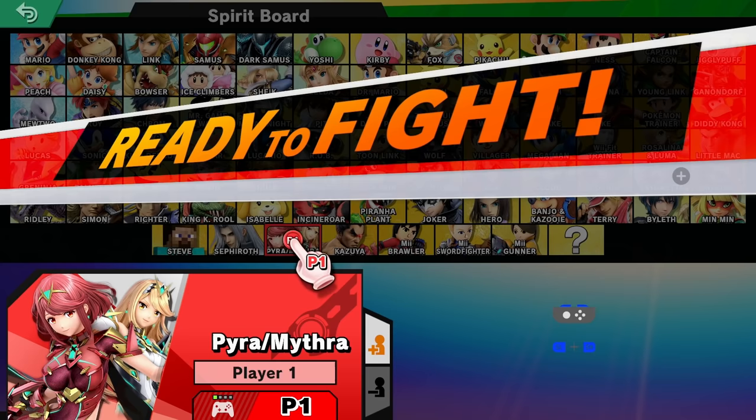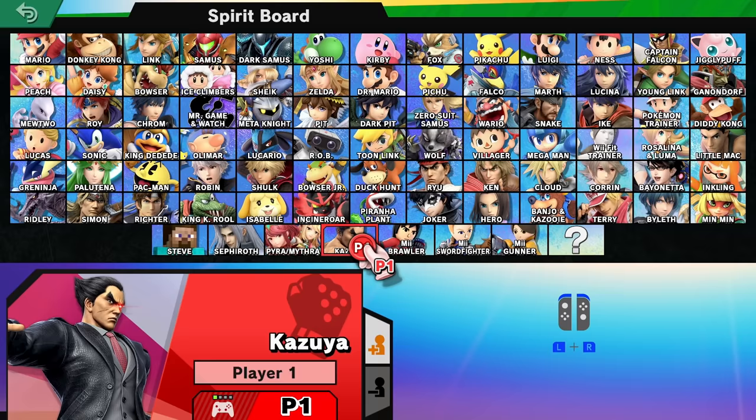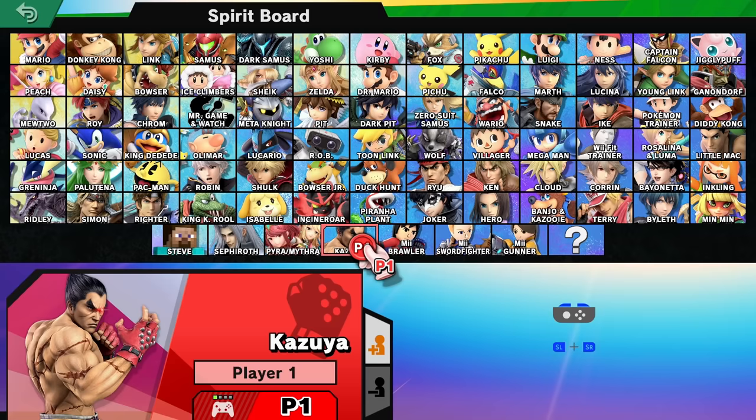Let's switch my party — not Pyra, no no no — we're gonna go with the new one, Kazuya! What are his costumes? Oh wow — business suit Kazuya, including a gold guy. Kazuya — let's be the gold guy! There we go.